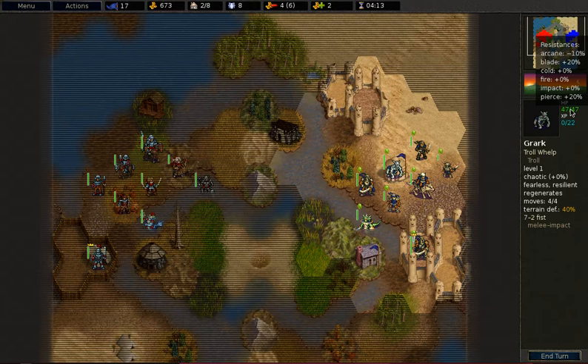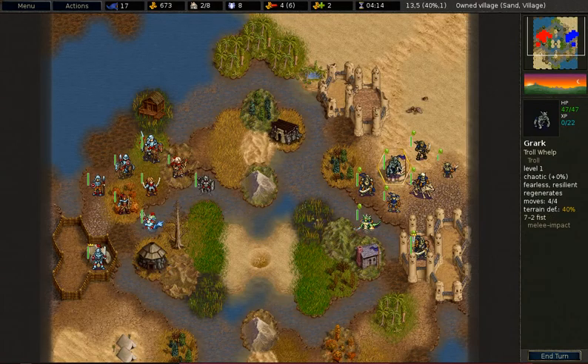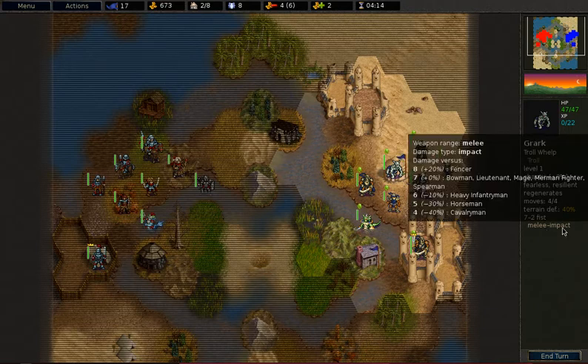The Troll Whelp is a special unit. It has only 4 hit points instead of the default fire. However, it has high hit points and also 20% blade and pierce resistance. Combined with the fact that this unit has regeneration, it makes it quite a tanky unit, able to soak up quite a lot of damage. The unit also has excellent hit points per gold and deals impact damage, which can be strong or weak depending on the enemy you're fighting.